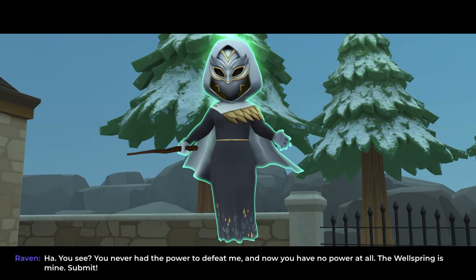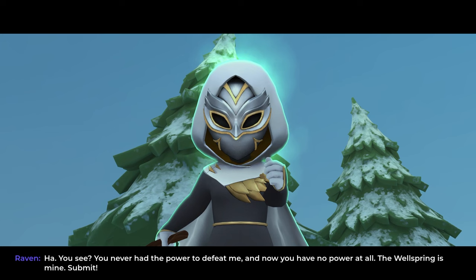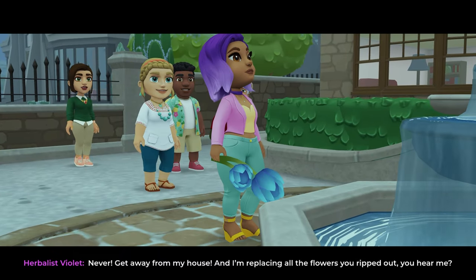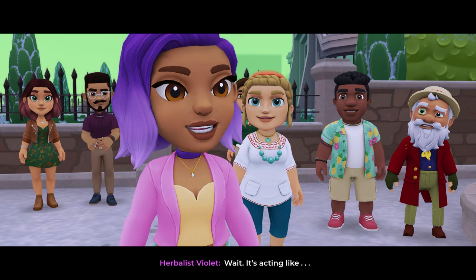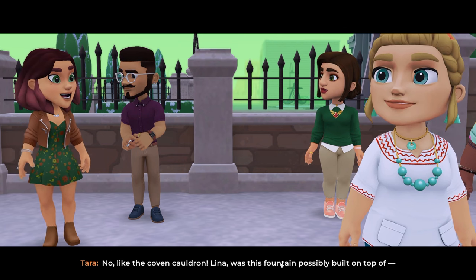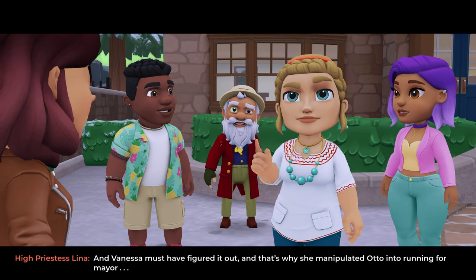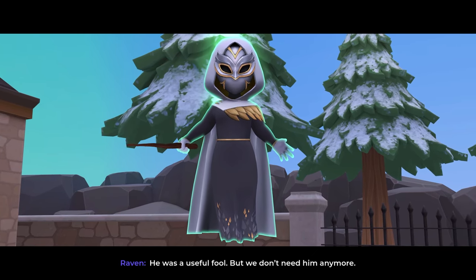The wraith: 'You see, you never had the power to defeat me — and now you have no power at all! Your wellspring is mine, submit!' 'Never — get away from my house and I'm replacing all the flowers you ripped out, you hear me!' Another wellspring — wait, it's acting like a mood ring. Like the coven cauldron! 'Lena, was this fountain possibly built on top of a font to the wellspring?' 'Of course — and Vanessa must have figured it out, that's why she manipulated Otto into running for mayor.' So that's how she's been using magic from the wellspring. 'But we don't need him anymore.'